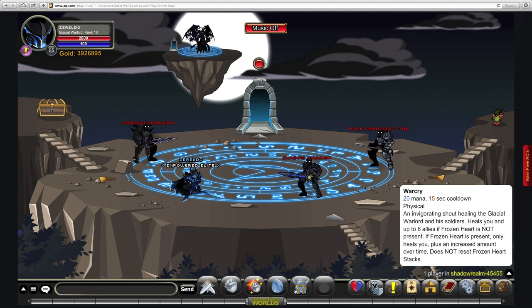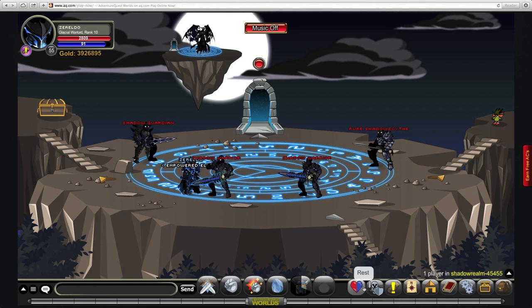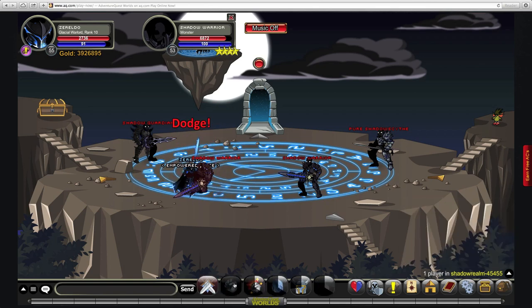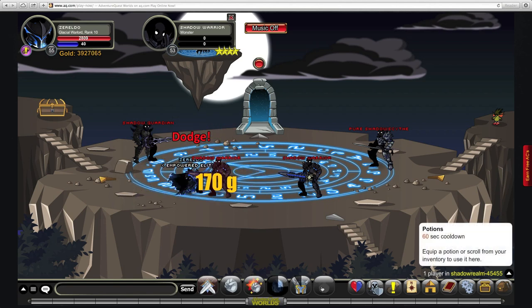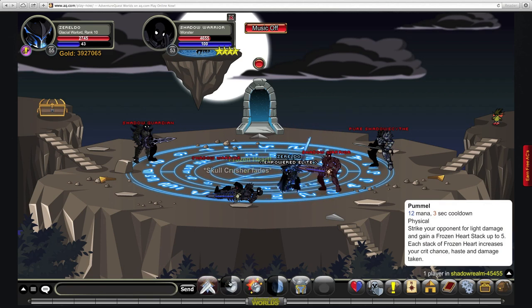The final move costs 20 MP and is a small heal. It heals everyone for a little bit, which isn't too bad. But if you have even one stack of Frozen Heart, it heals you only and then gives you a heal over time for a while. Importantly, this does not consume your stacks. So you can basically have your heal going and your extra damage coming in at the same time — it's a really nice combo.